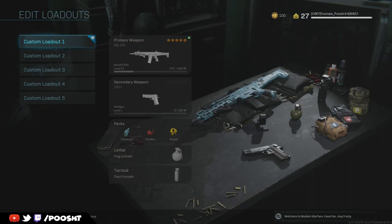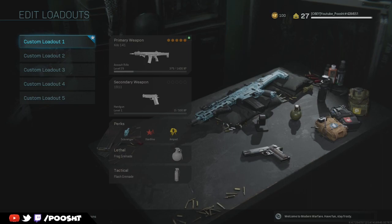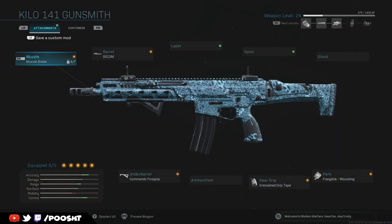As you guys will see in the gameplay today, there are many moments that this class setup provided me an advantage over the enemy. Starting with my perks, I'm running Scavenger, Hardline, and Amped. For my gunsmith I'm running Muzzle Brake, Sim Guard Arms barrel, no laser, no optic, no stock. I'm running Frangible Wounding as my perk, Granulated Grip Tape as my rear grip, with a Commando Foregrip under barrel.